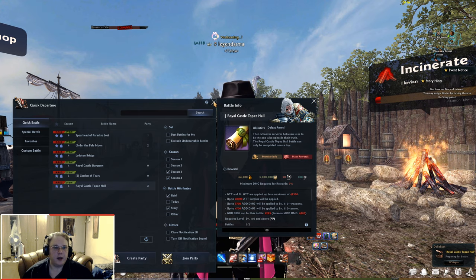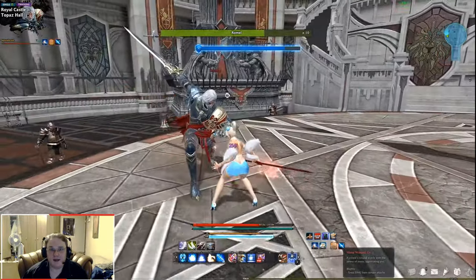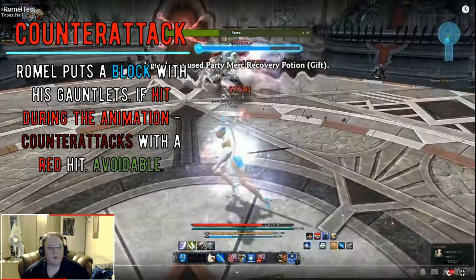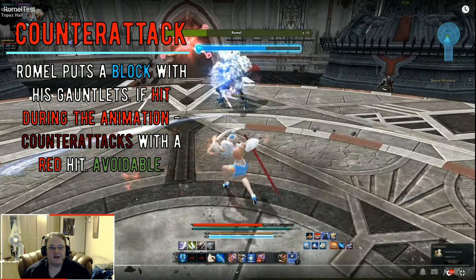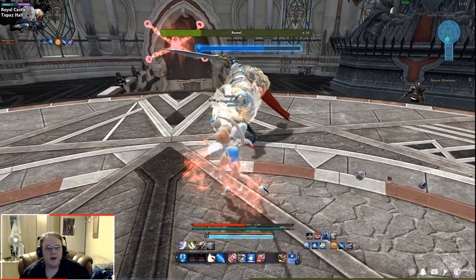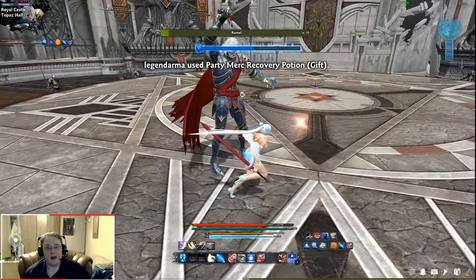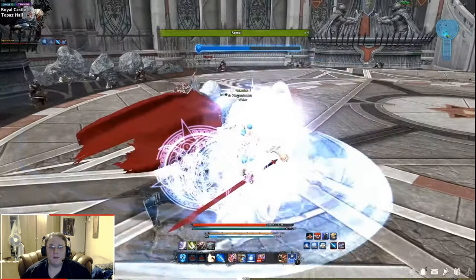That's it for the requirements and the loot — let's get to the gameplay! Even though Rommel is a level 110 boss, he's actually pretty easy. There are a couple of things you need to know to make sure you don't die. First on the list is the counterattack. Whenever Rommel goes into a stance — he will do that quite frequently — and he looks like he's in a boxing match putting a block up, if you hit him during that animation he will counterattack with his gauntlet, dealing red attack damage. To escape that, dodge to the side when prompted. This attack doesn't really do a lot of damage even though it's a red attack, but Rommel is gonna do it pretty frequently.